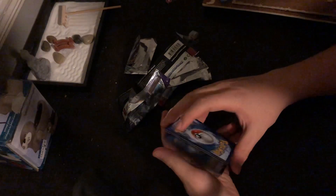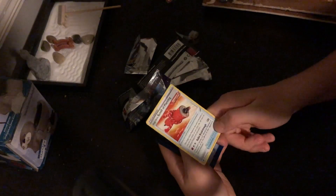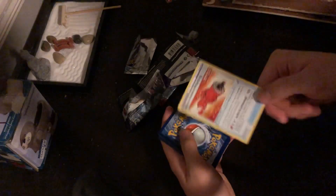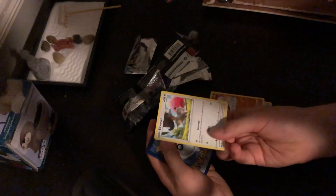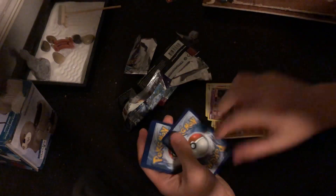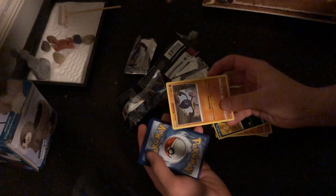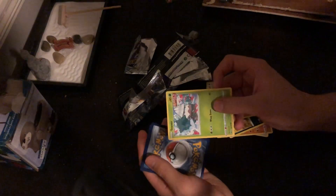Let's just shuffle them. Let's see — we have a Scroll of Piercing. Wow, okay! We got a Crabominable — nice. We have a Scorbunny, we have a Shuppet, we have a Cufant, we have a Galarian Yamask, and we got a Snover.